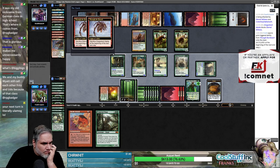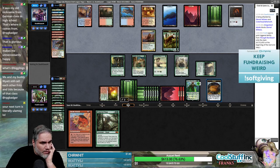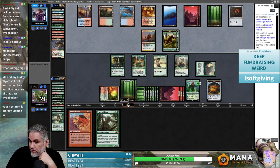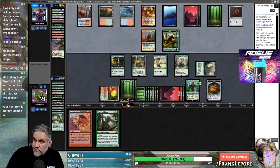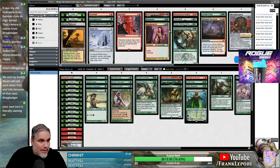Interesting. They have three cards, we have two cards, we are at 21 with a food token. And yeah, Ulamog is on top so we just get to draw Ulamog. Nice. Well, that was pretty nice.